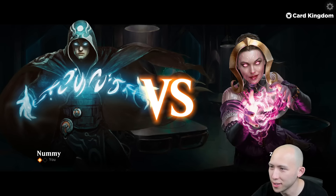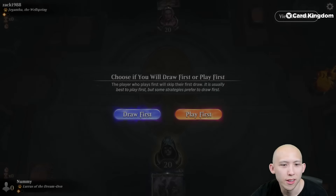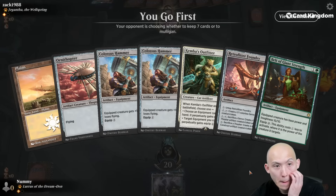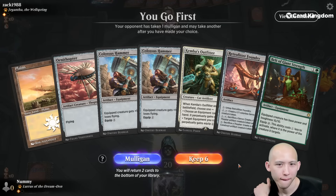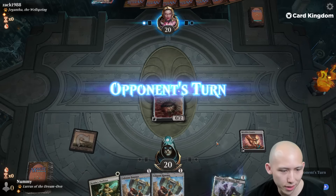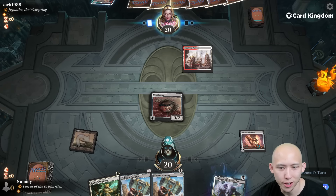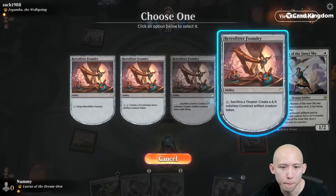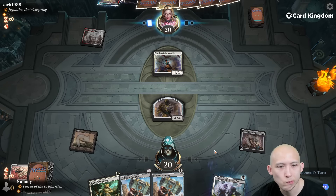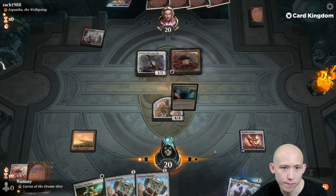Game three of this round — on the play. It's a mulligan. Yeah, it's good enough — needs to find a land though. So this is a turn one Foundry Ornithopter, make a 4-4. And then hoping we find a land in the next couple draw steps. Nice.